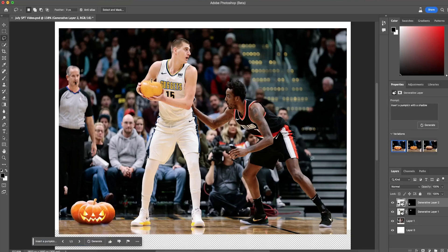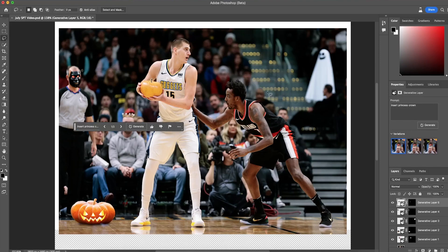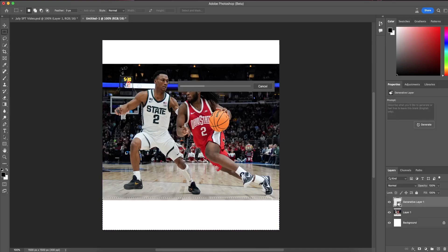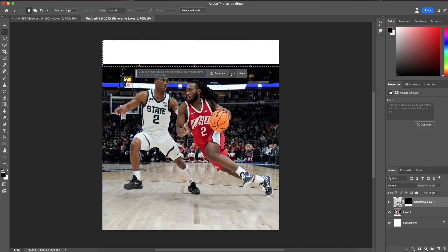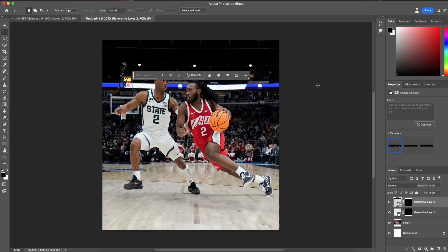This is going to save you hours of time and effort. Adding a pumpkin and creating a shadow so it fits in the picture usually takes around 10 to 15 minutes, but Photoshop's new Generative AI Fill does it in less than five seconds. This next tip is super useful and takes seconds to learn. If you have an image that doesn't fit the dimensions you need, select the Marquee tool and drag it across the white space, making sure to include a little bit of the actual picture.